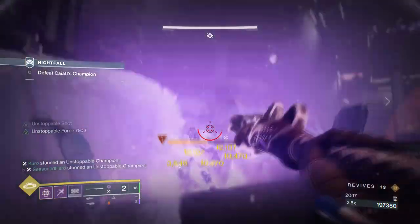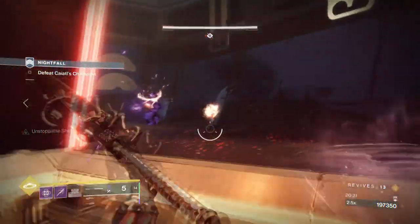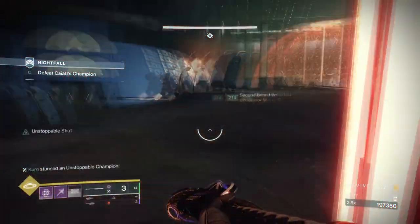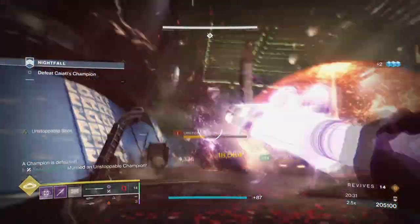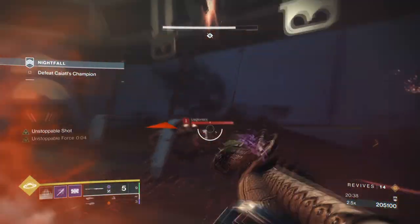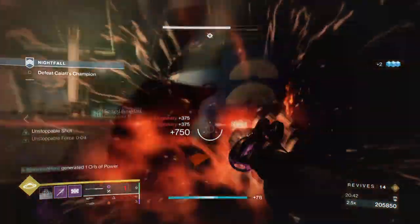I've made a Titan Stasis build that focuses on pure defense and war power, and another build focusing on a Hunter with Mask of Bakaris for a fast-paced and powerful approach — all to see how far glaives can be pushed. You can do many builds with glaives alone, and as long as you focus on the key stat areas for your weapon, you can get away with any perk combo you like. If you just want a simple but amazing setup, then the above recommendations are what you're after.